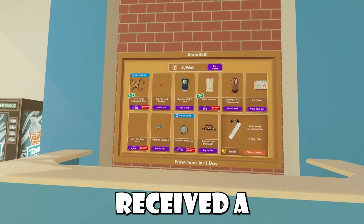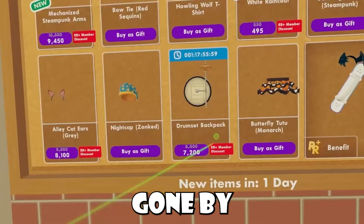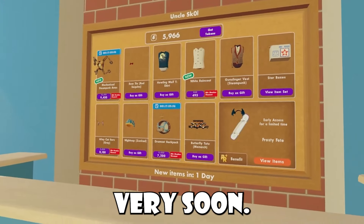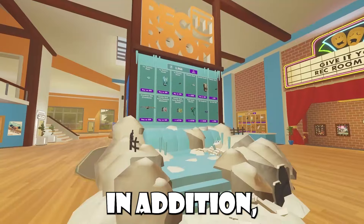Inside the Rec Center shop, we have received a new rotation item — the Drum Set Backpack — going for about 8,000 tokens and will be gone by tomorrow. Friday is coming very soon, and of course we will wait and see what the new pop-up shop will be.